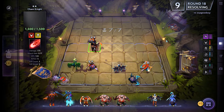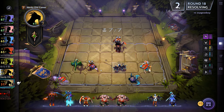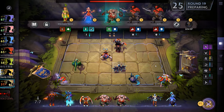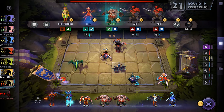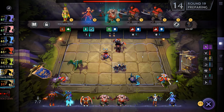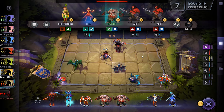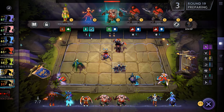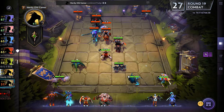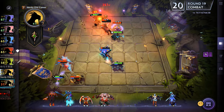Another 10 health loss, jesus christ. We'll put all of these back and just have the Chaos Knight up here as cannon fodder. There's another Clunk. We'll grab him after the round starts - he's another tanky guy. That means we only really need two Knights, so what else could we get?